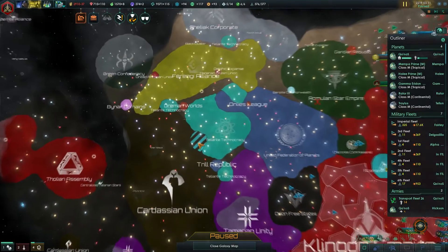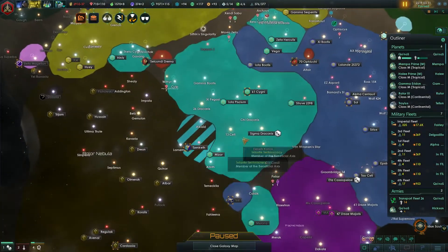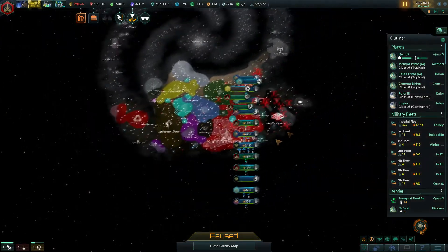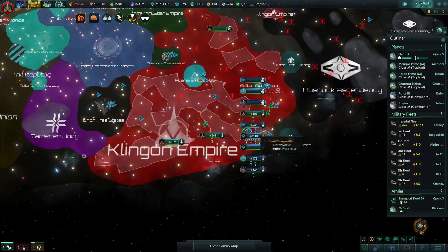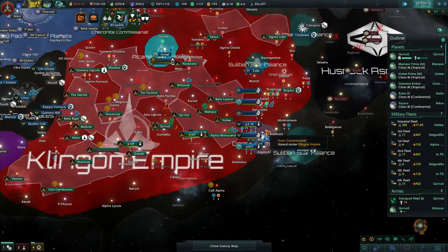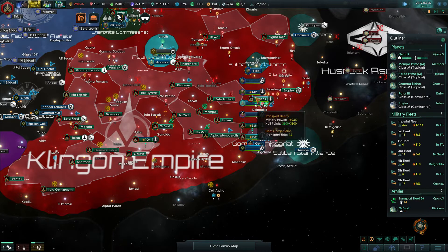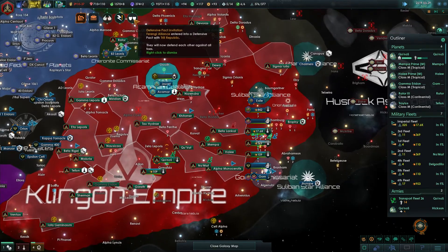The Ferengi are now in a defensive pact with the Trill. I mean, I always thought there was an attraction between Quark and the Trill science officer in Deep Space Nine, but this still surprises me. Why would the Trill do that instead of joining the Federation?